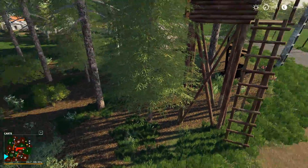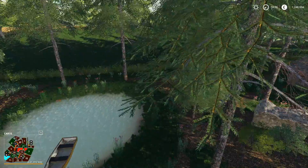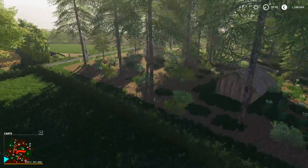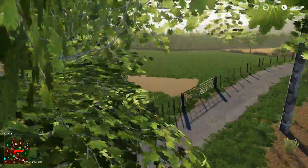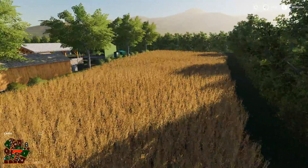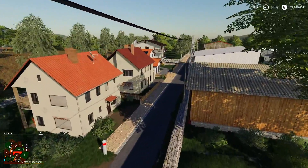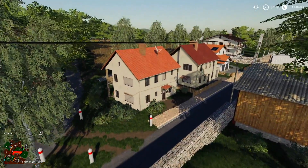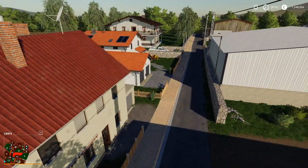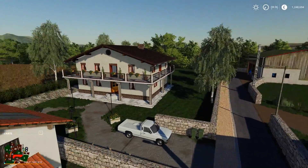Ici une petite forêt, toute simple, franchement c'est propre. Moi j'ai pas grand chose à redire — la forêt est en proportion avec la taille de la map, elle n'est pas très grande donc c'est très bien. Vous avez pas mal de petits champs, un petit village ici. Donc là on va arriver sur la ferme des vaches. Petit village avec les petites maisons qu'on a de base sur le FS19, franchement c'est cool, avec une grande maison ici également.